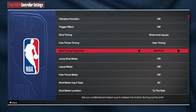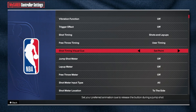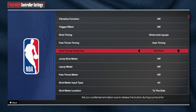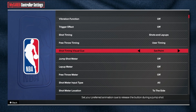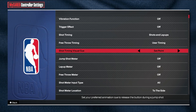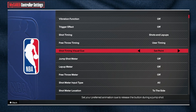What I see a lot of people do with their jump shot timing is they'll try one for like two games and then switch it. That is horrible to do. If you are not very good at the game — and this game is not hard to be good at — you just don't want to change your shot timing. Just get used to it.